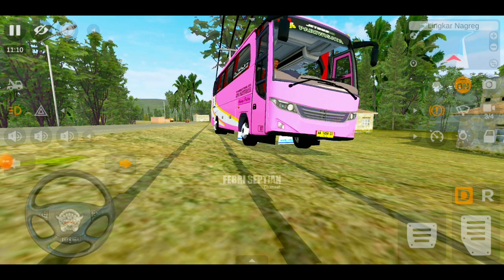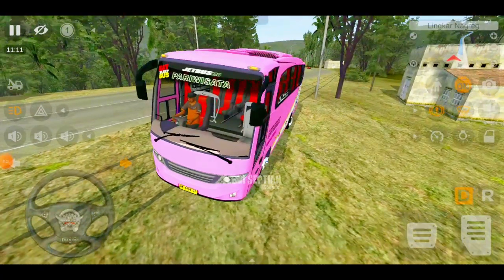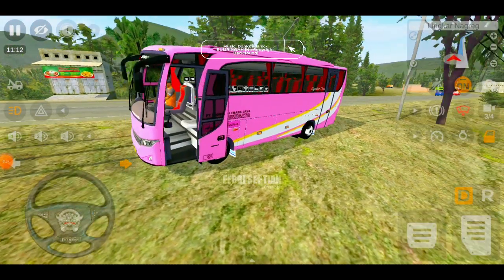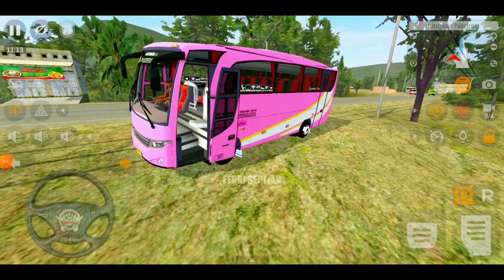Terus kita cek untuk bagian wipernya, wipernya sudah berputar dengan normal. Untuk bukaan pintunya di sini hanya menyalakan yang bagian depan saja.